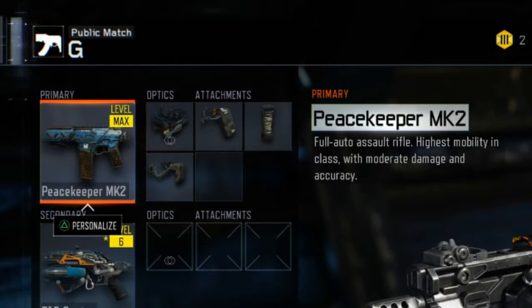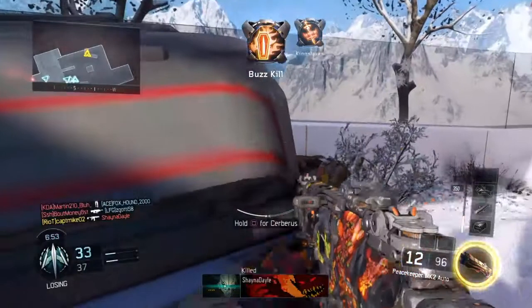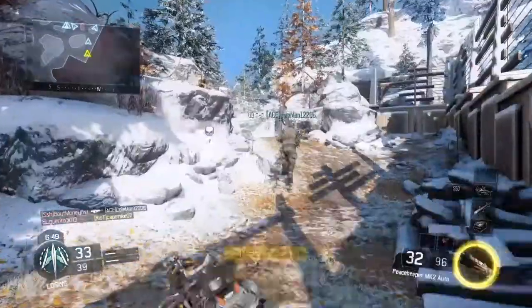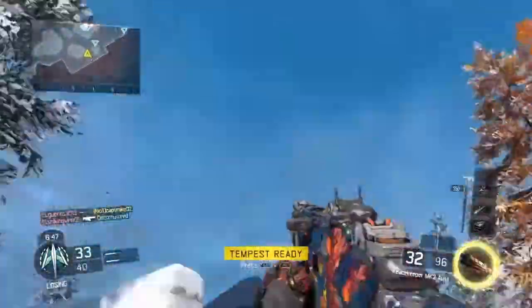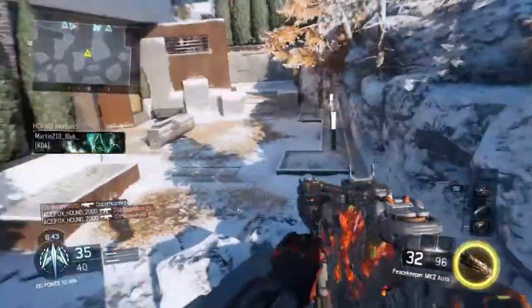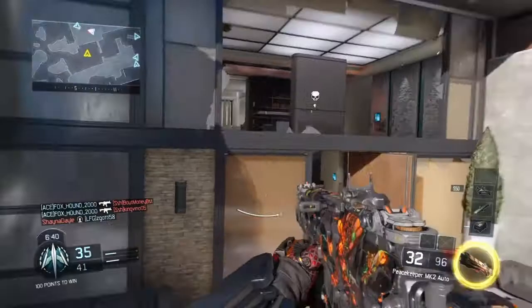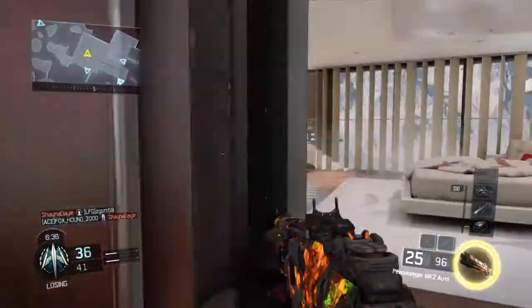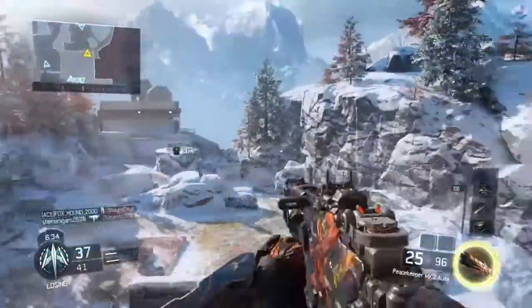The next attachment I use on the Peacekeeper is Quickdraw. The reason I use Quickdraw on the Peacekeeper is because you will have an advantage in gun battles with your aim, because it makes your aim really fast whenever you're in close quarters or anything like that. It makes you have an advantage over the person you're battling that may not have Quickdraw.